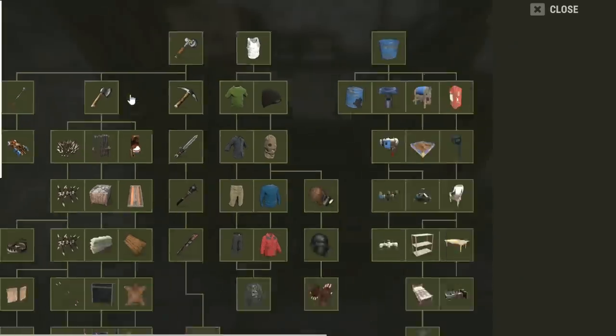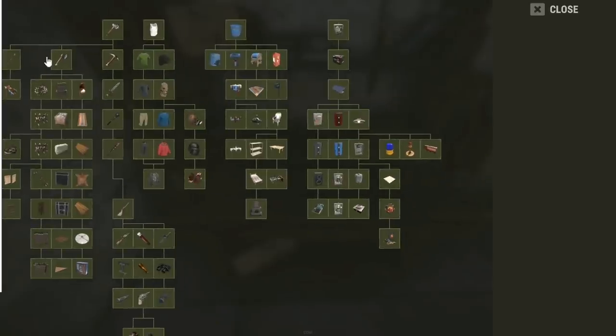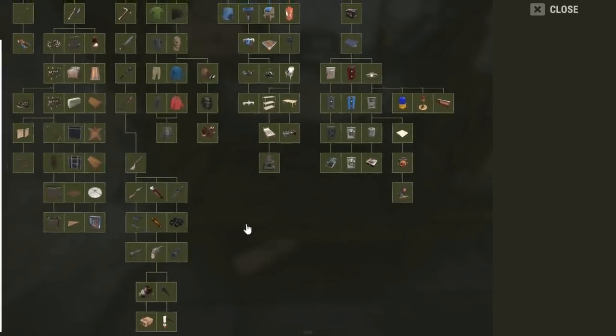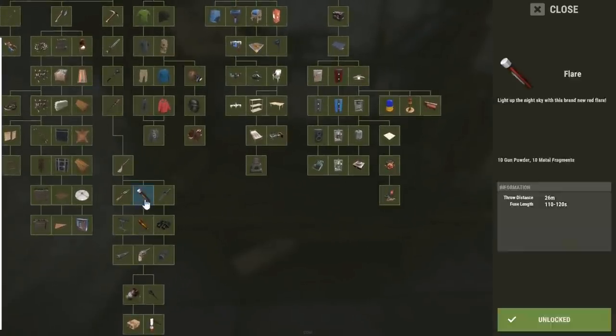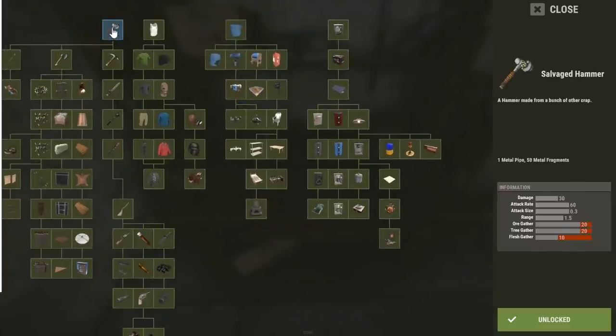So as you can see it's a list of everything. Unfortunately everything's unlocked so I can't really show you exactly what to do, but I will tell you obviously. So you just start off with clicking the first one and once you have that scrap — this is obviously cheap because it's Tier 1 — click unlock and then it'll unlock.